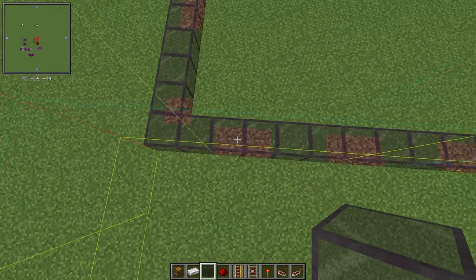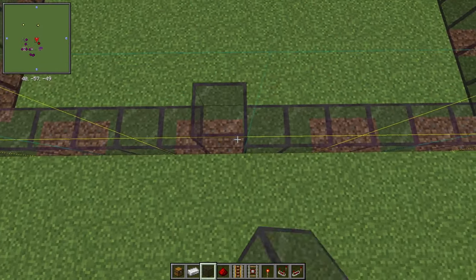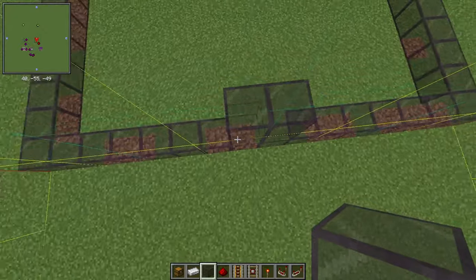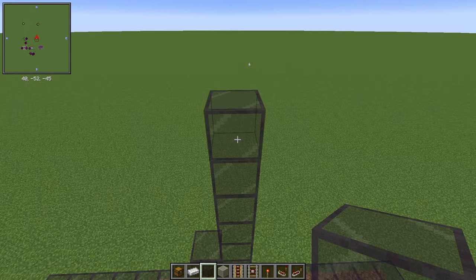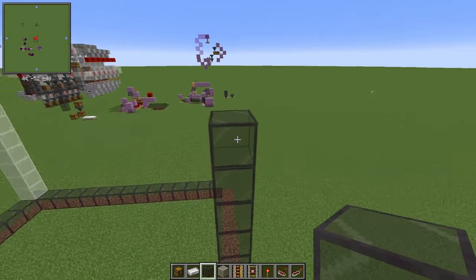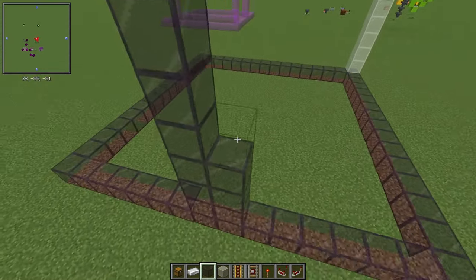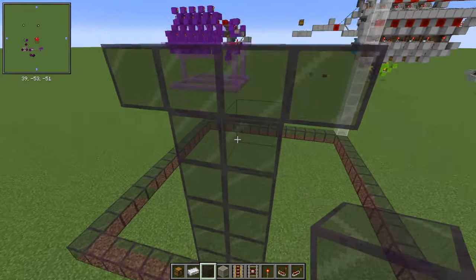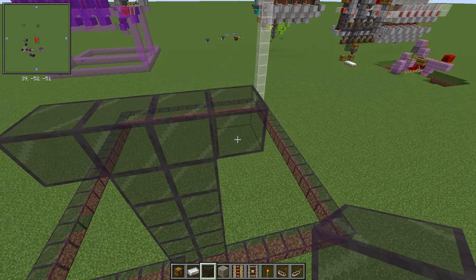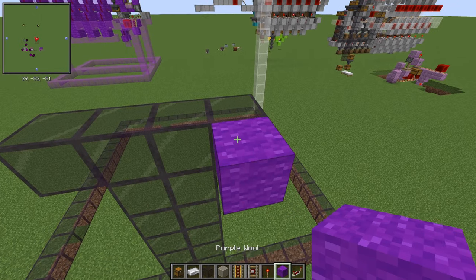Start by going in eight blocks on either side of your desired location. The sorter itself will be six blocks tall. I go in a little higher for a little extra space — it makes accessing the items later on easier. Build a four block long platform in the middle of the chunk and place blocks outside the chunk for your carts to rest on.